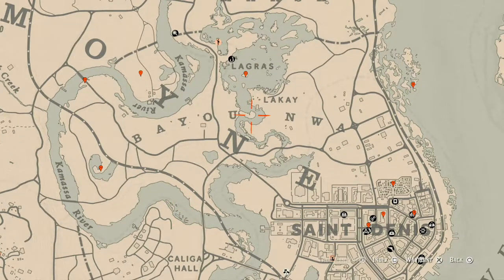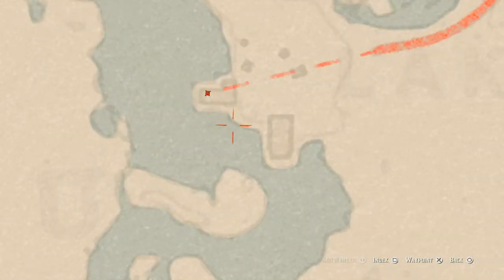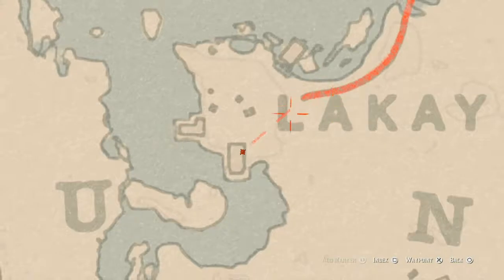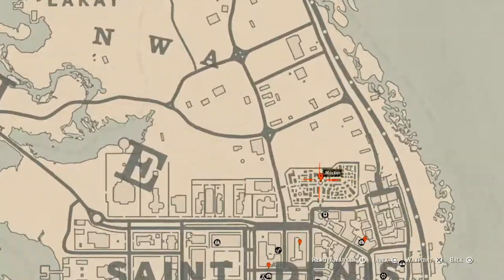Over here there are a couple of things. There's a family heirloom inside this shack — a goat hairbrush sitting on a bench at the back. There's also a tarot card inside the shack, the Seven of Cups. On some boxes or crates next to a wagon there's a Two of Swords tarot card. And inside this building on the bookshelf there's an Eight of Wands tarot card — quite a few things in this area, so grab them all.